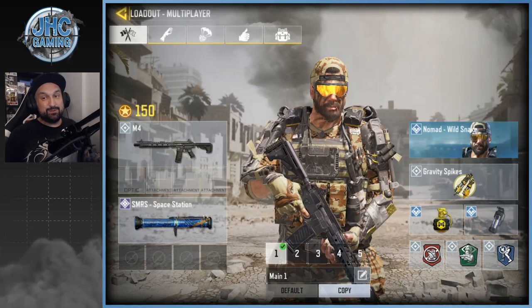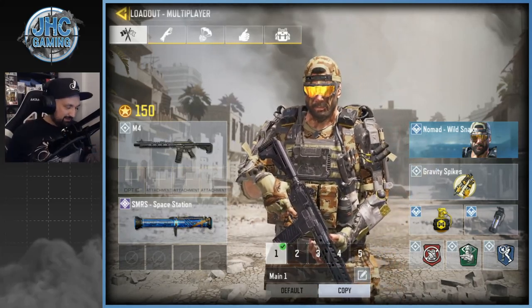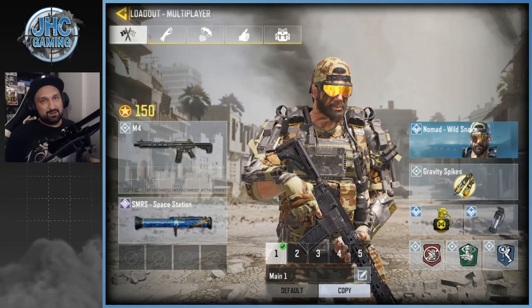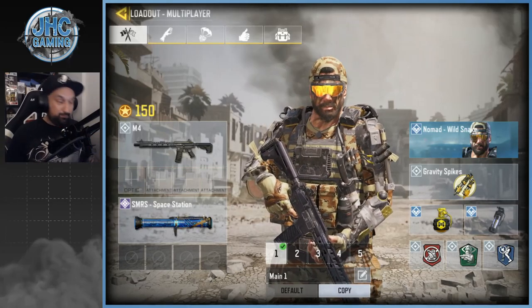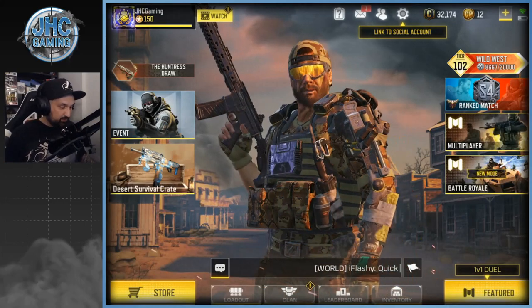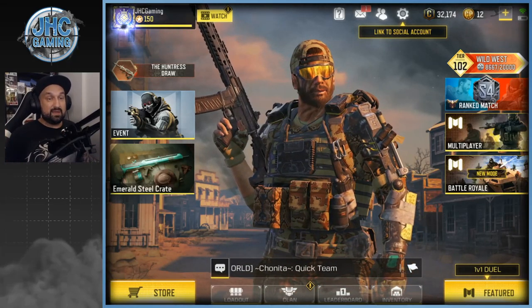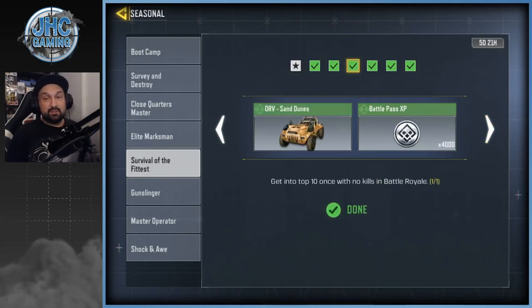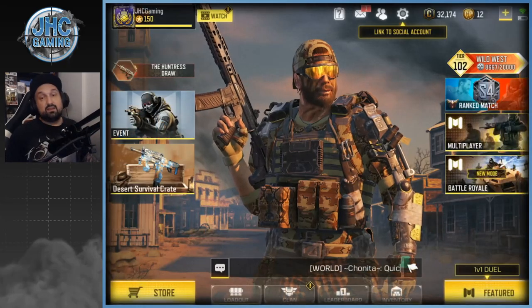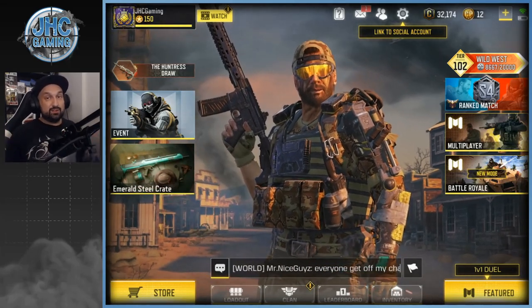Number 2 is Nomad Wild Snake. How is this not number one? It was a very tough decision — it was pretty much a tie. I cannot believe this is a free skin; it's so much better than a ton of paid skins. It's part of a current season event with challenges to complete, and as I'm recording this there are about 5 days left before it's gone on June 4th. I have a whole video with tips on how to get it faster.